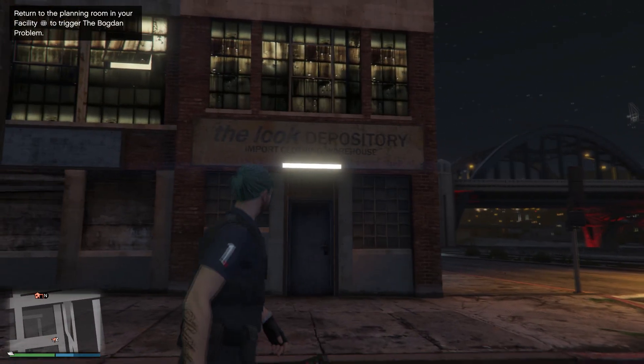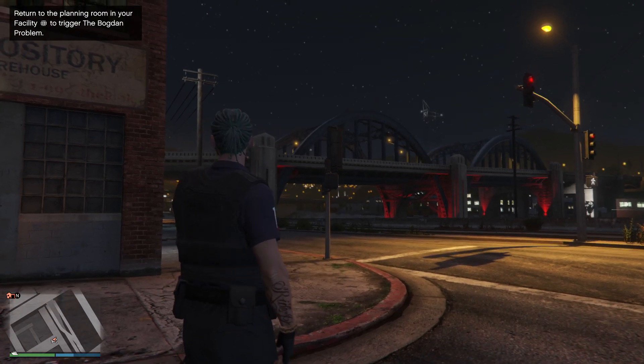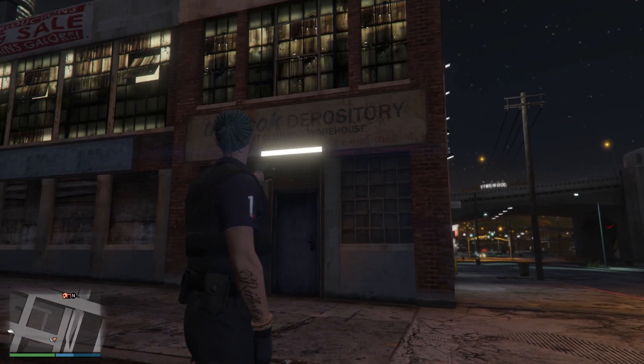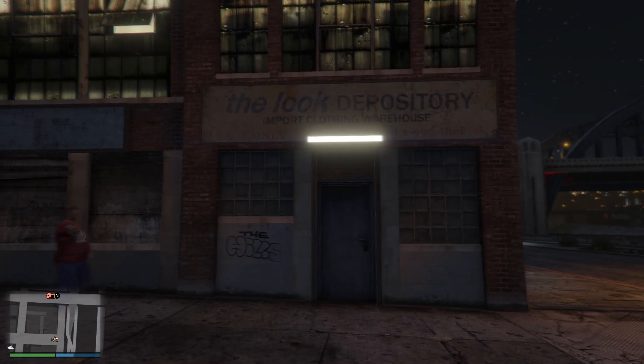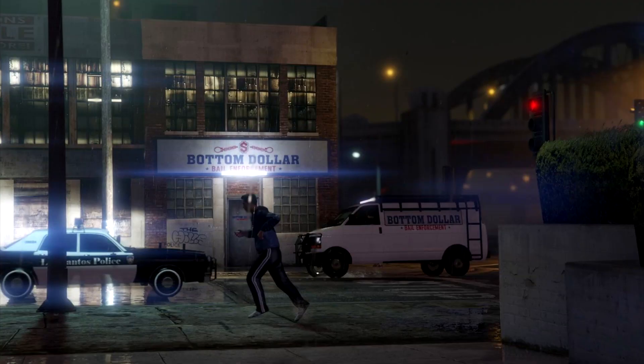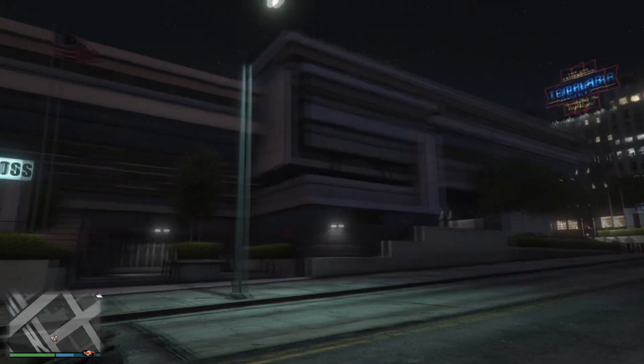As you can see, we have the iconic bridge in the background and this will be the property of our bounty hunting business. At the moment it says the Luke Depository, and Rockstar is going to update it to the Bottom Dollar signage once the update is released. Also, at the opposite side of our building will be the LSPD Los Santos Police Station.